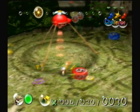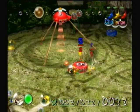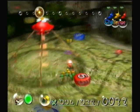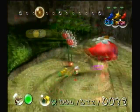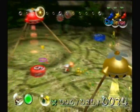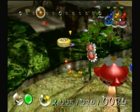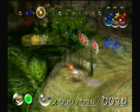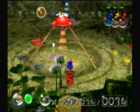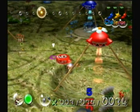Like in the Forest of Hope, we'll have to deal with bull bears. I believe in the Final Trial, instead of Emperor Bulblax, you have to fight Beady Longlegs. So yeah, challenge mode can be pretty difficult — you'll have to thoroughly research all of the different possibilities if you want to get a good score.